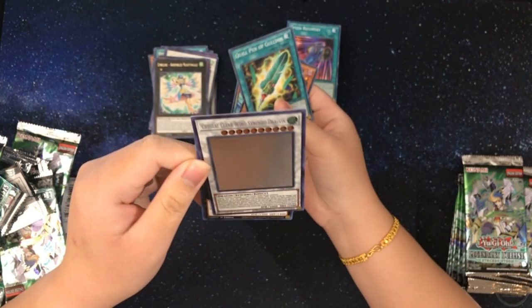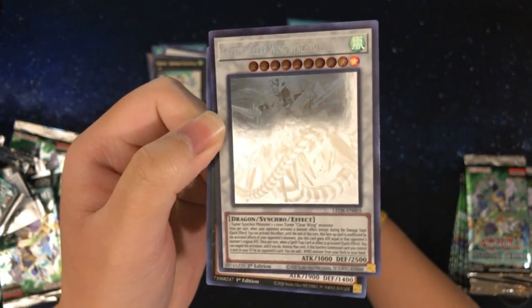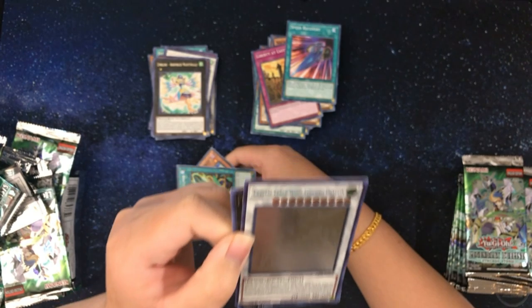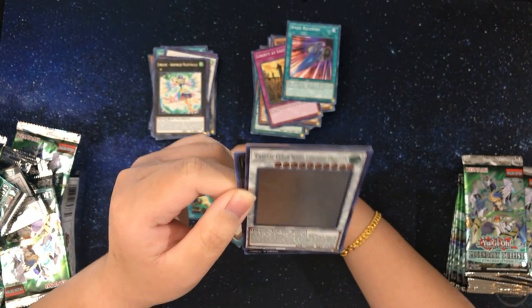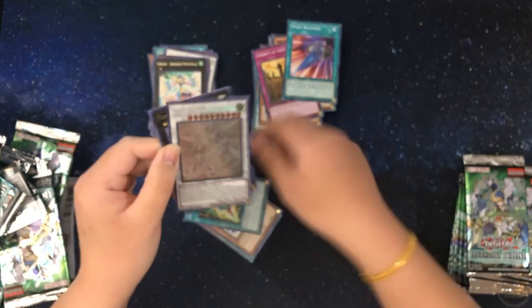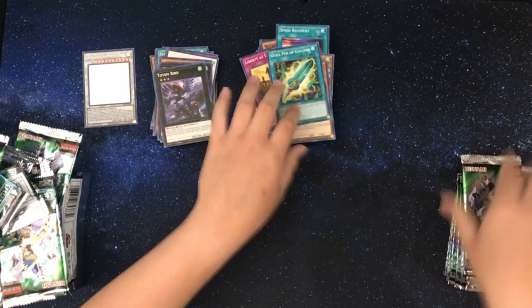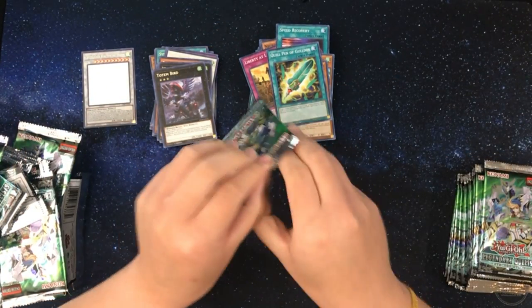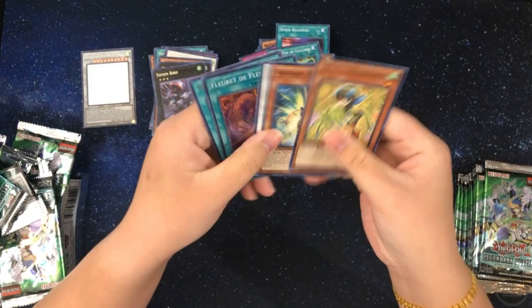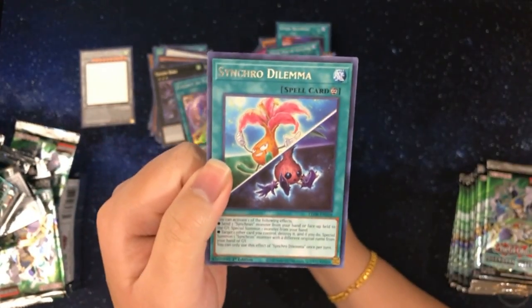We have a Crystal Clear Wing Synchro Dragon. This looks like a pretty cool card. It looks like there's nothing on it, but when you're shining a light on it, you can see it. I wonder if this is like one of those ghost foils — it's like a mirror, you can't even see anything. Definitely going to price that out. And another Totem Bird. We have a Fleur at the Fleur — and again, there's a foil. And then a Synchro Dilemma.